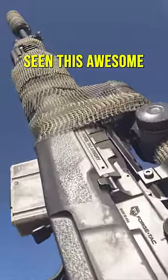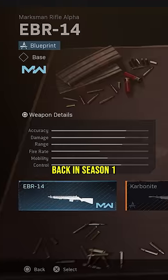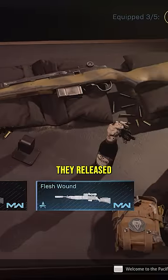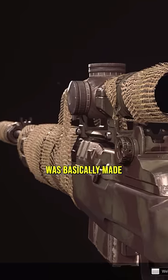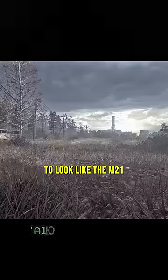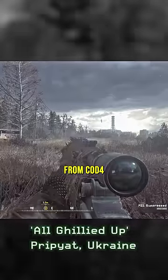99% of you probably haven't seen this awesome little easter egg. Back in Season 1 in Modern Warfare 2019, they released a blueprint for the EBR-14 called Flesh Wound. This blueprint was basically made to look like the M21 from the famous mission All Ghillied Up from Call of Duty 4. Now that's pretty cool, but they took it a step further.